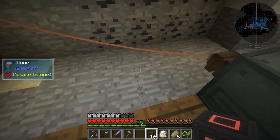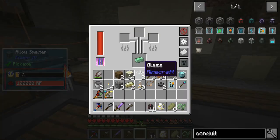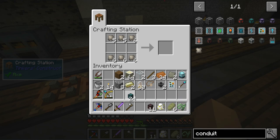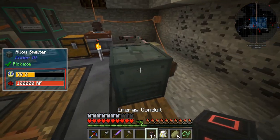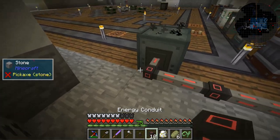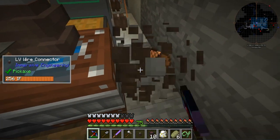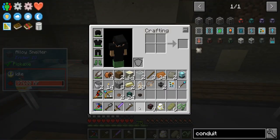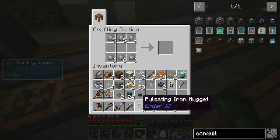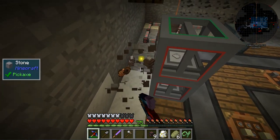I did get the conductive iron. Conductive iron with the conduit binders gives us energy conduits — very nice. Making some pulsating iron, which will allow us to replace all of what we have around here with RF power and item manipulation — it's just going to be cleaner. Pulsating iron turned into nuggets gives us item conduits. Item conduits are going to be pretty much everything we need.